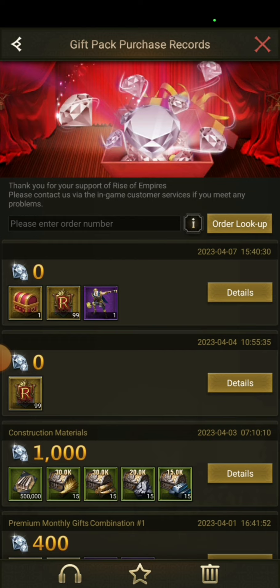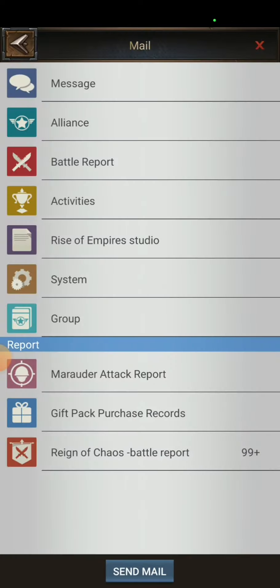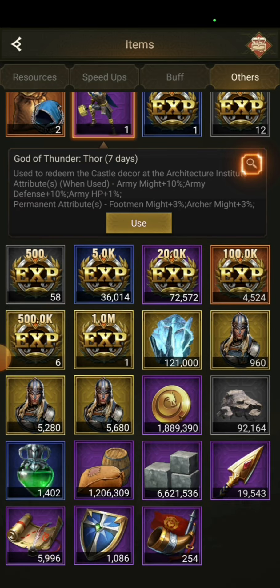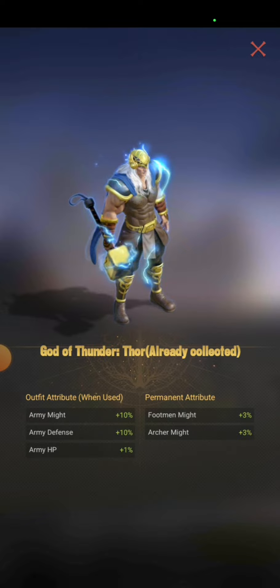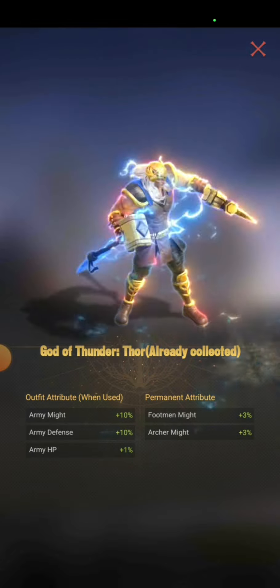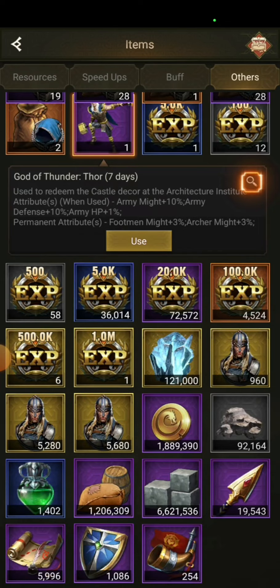And there it is — I got it in the game. It says it should be in my backpack, and there it is: the seven-day skin. These are the attributes. So for one dollar, or ten Swedish kronor, I got this seven-day Thor skin.